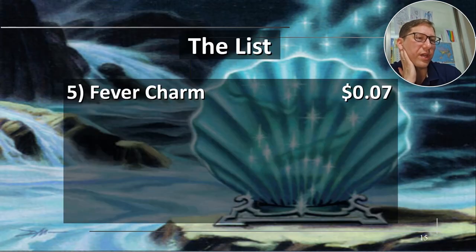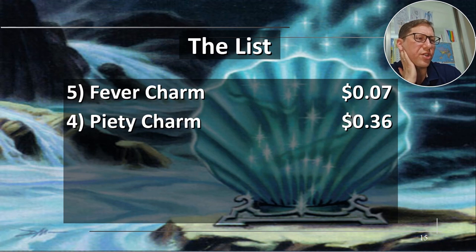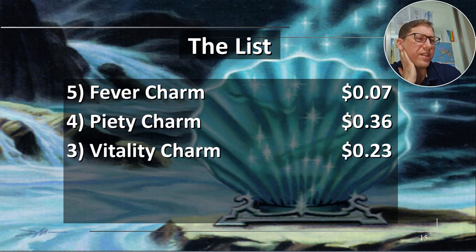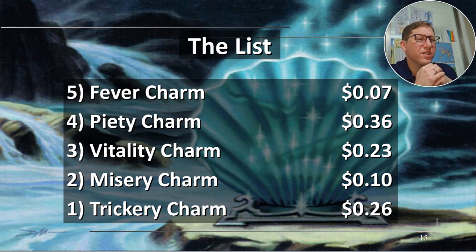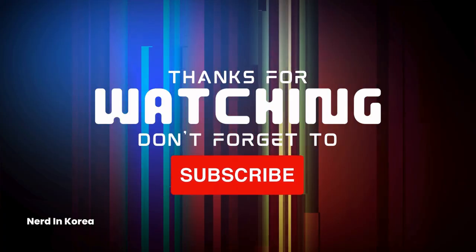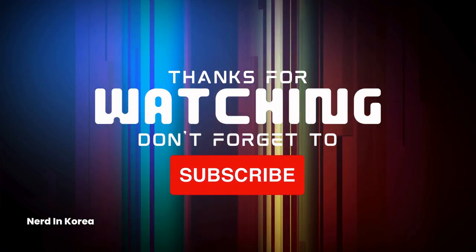The list: Fever Charm is seven cents, Piety Charm is 36 cents, Vitality Charm is 23 cents, Misery Charm is 10 cents — I really should put that in my party deck — and Trickery Charm is 26 cents. I think almost any deck that can use blue or has blue color identity should have this card — one blue to do some pretty good stuff. Anyway, take it easy. Bye!